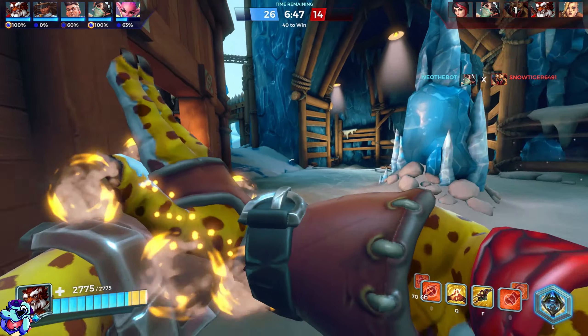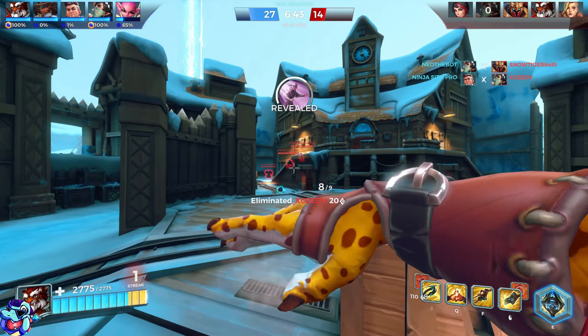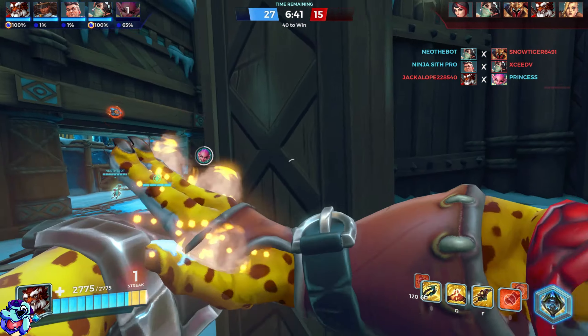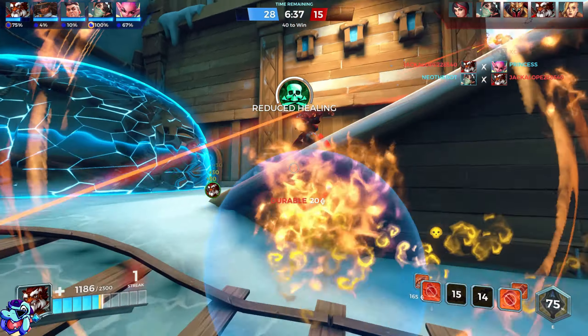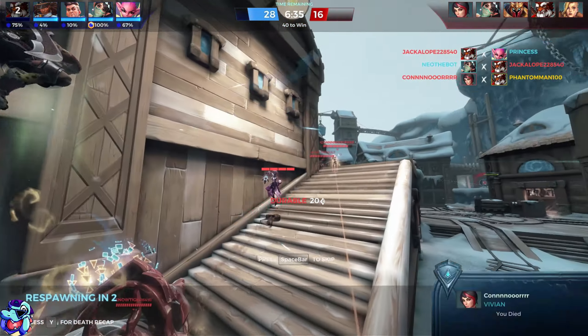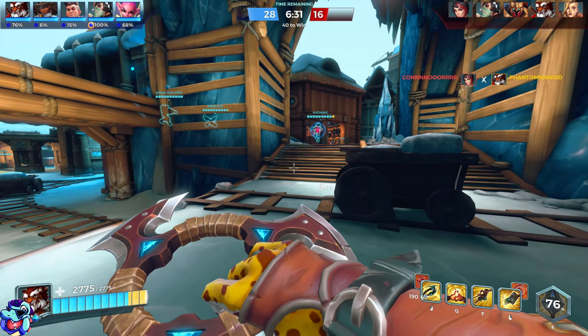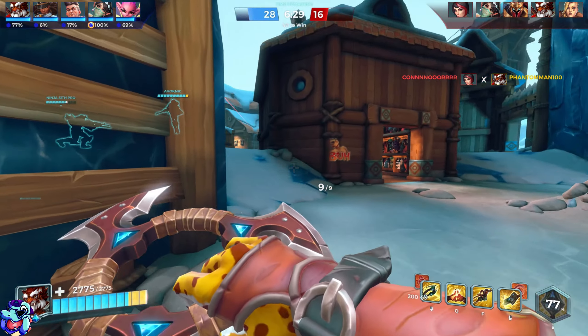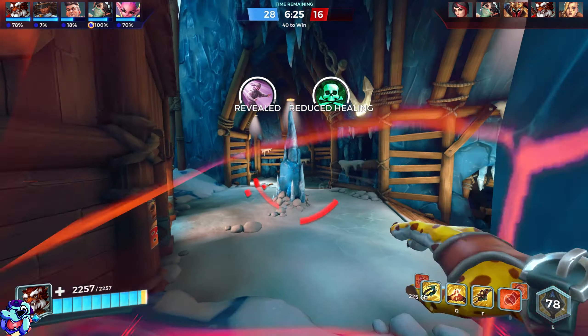I really like his reload animation — he re-summons chakrams. I don't know how it works, it doesn't really make sense, but it's a video game. We haven't been using the explosive blade at all — I hardly ever use it, it's probably my biggest weakness because I always forget to use it. I'm an expert at deciding when to press the magical E button.